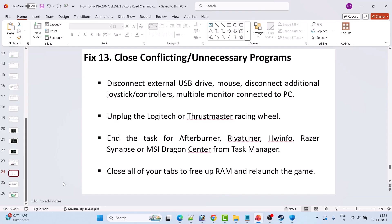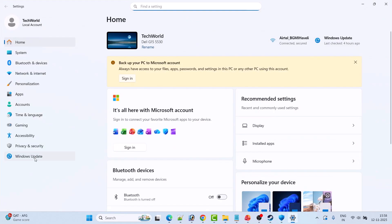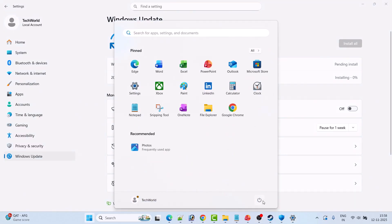Fix 14 is to update Windows. Go to Windows Settings, click Windows Update on the left, then click Check for Updates. If any updates are available, download and install them, restart your PC, and then launch the game to check.